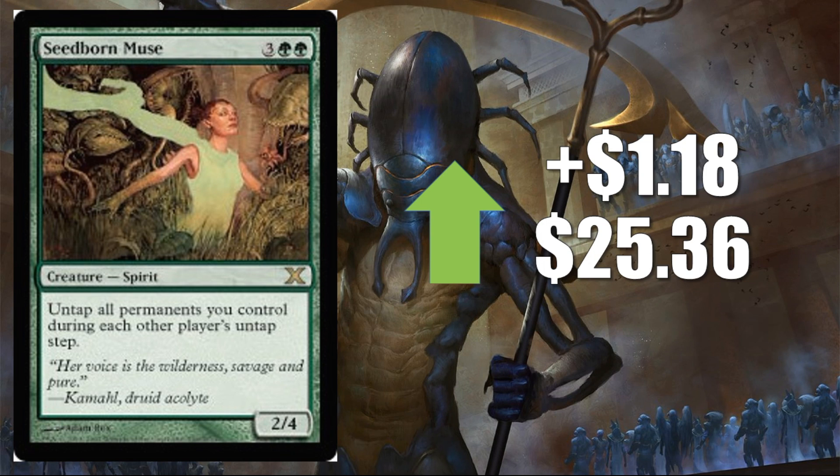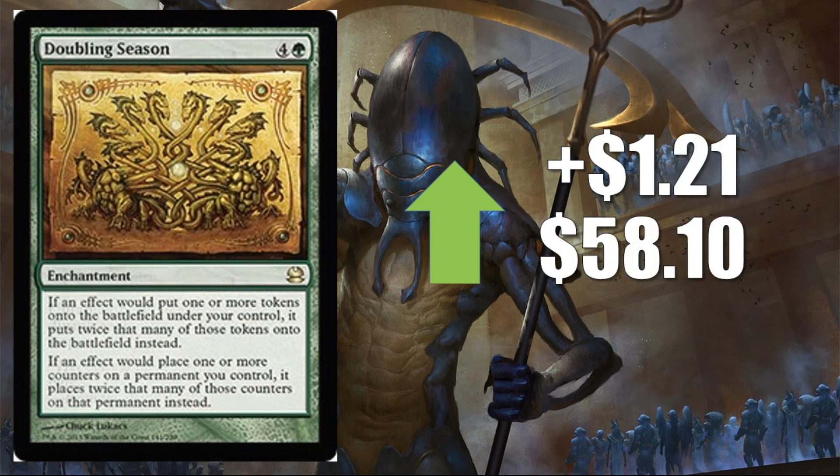Coming in at number five is a good example of that — Seasoned Muse, the Tenth Edition version, up $18 to $25.36. This is an awesome Commander staple. Number four is Doubling Season, the Modern Masters version, up $2.10 to $58.10. This card was ticking down a little bit recently and is snapping back up now, which isn't too surprising. It did not show up in Iconic Masters and maybe it shows up in Masters 25, but we don't know for sure. This card was extremely hot around November-December of last year when the Breed Lethality Commander 2016 deck came out, and it's still a fantastic card. It has seen a little bit of fringe Modern play in Doubling Planeswalkers decks, but it's more of a Commander card.